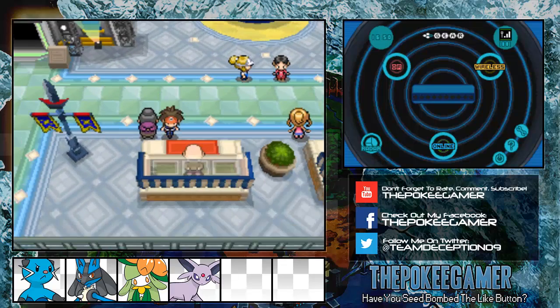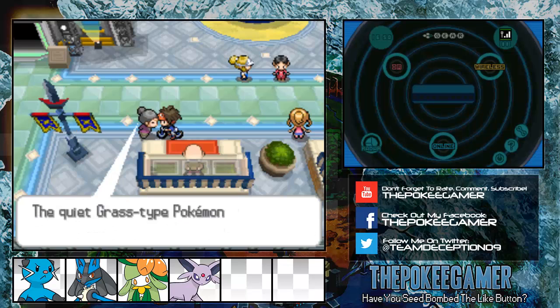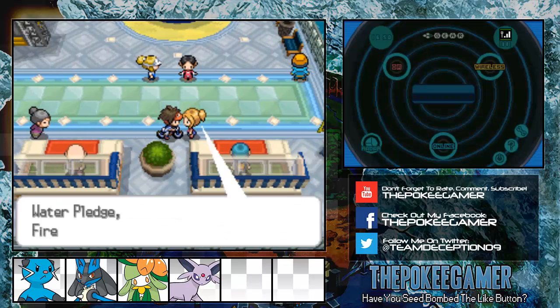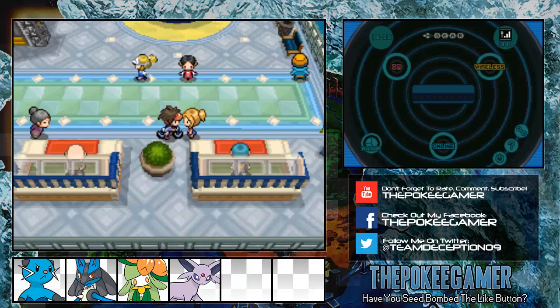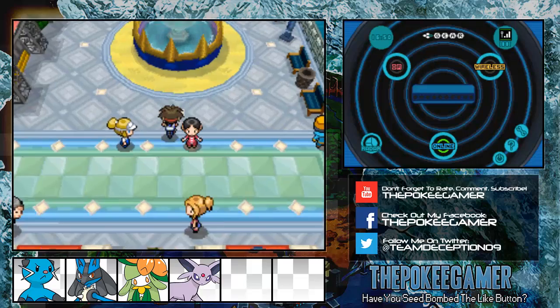Hello everyone! Welcome back to another episode of Let's Play Pokemon Black and White 2, I'm your host PokeGamer. In the last episode we did the Pokemon World Tournament, and we dealt with Team Plasma, which took out basically the entire episode. Today we're going to finish talking to all the people in the World Tournament area, and then we're going to be heading off towards the next city.